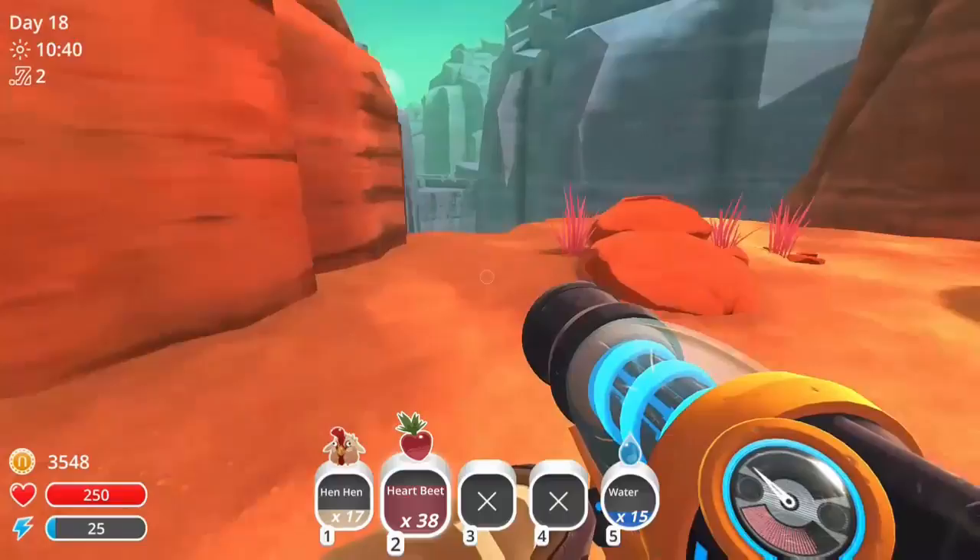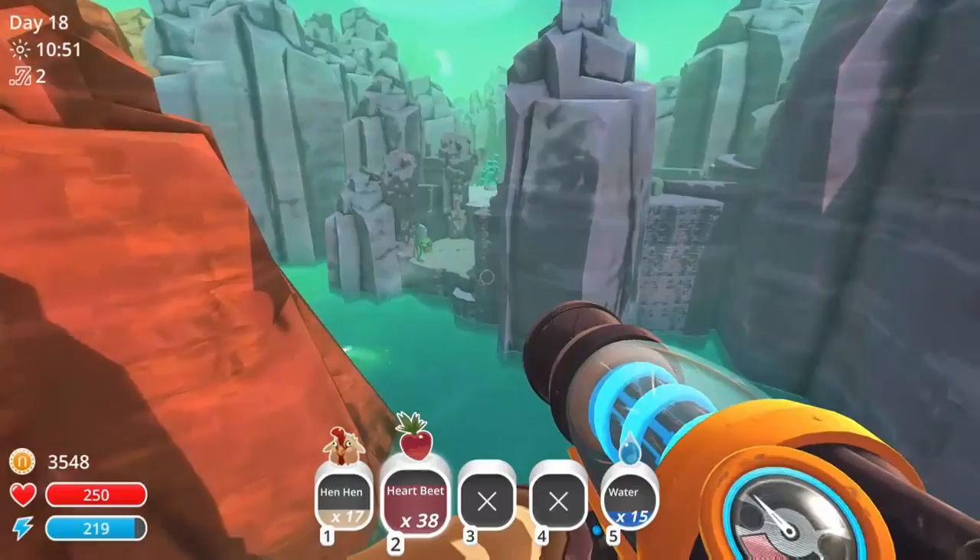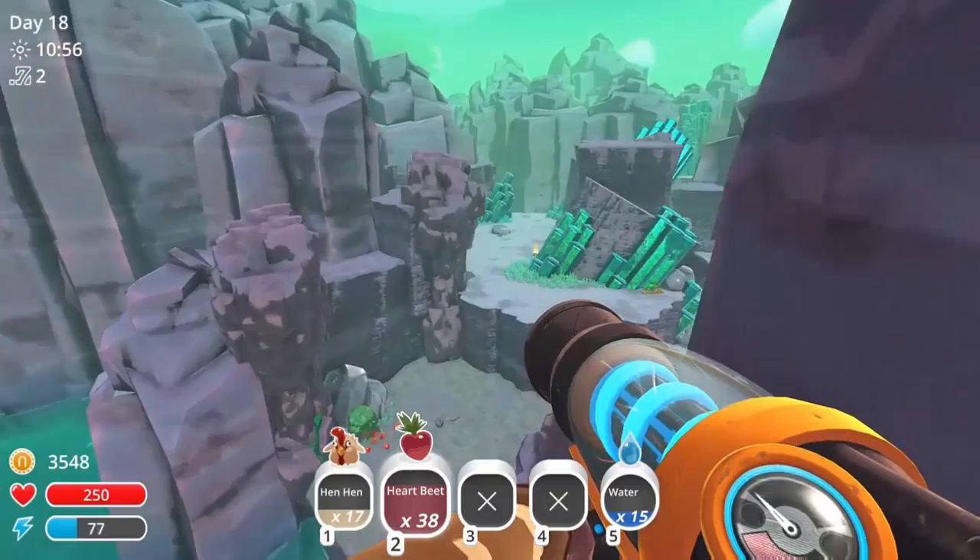So we're going to come over here — right over here is the Indigo Quarry. We're going to launch to that area right there. I'm just letting my energy recharge, and then we're going to take a jump and use our jet pack to flutter our way over to the Indigo Quarry. This way you don't have to use a key and it saves you one so you can use it somewhere else.